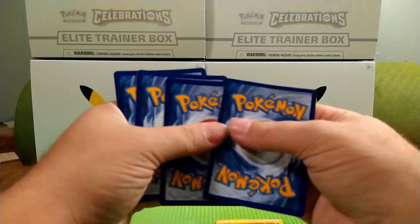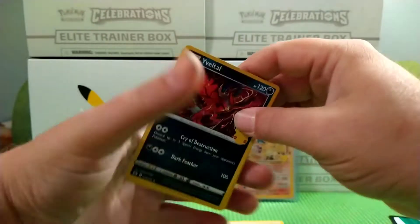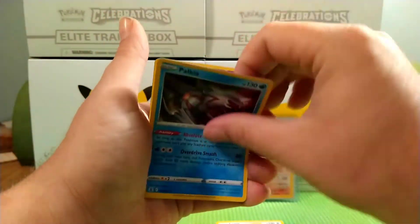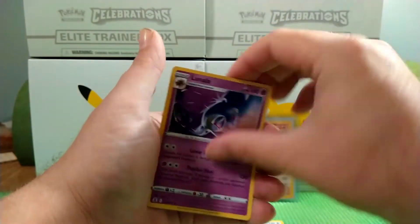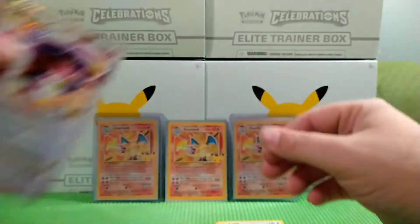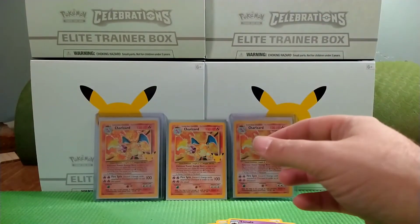Code card. We have a Yavetal, a Palkia, a Lunala. For the rare — heck yeah guys, two for two — a Garchomp. But we already have that one.